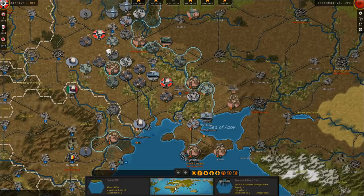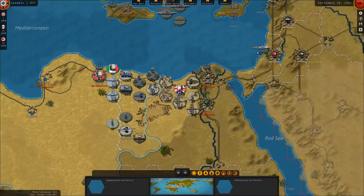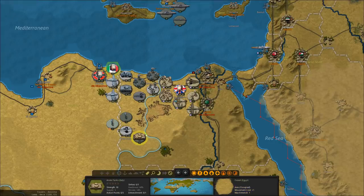In North Africa, things are going reasonably well. We just destroyed a British armored unit and a British Spitfire here to the side of the Qattara Depression — they had no supply. I'm going to see if it's worth taking a risk of shooting Italian armor across the desert to attack the British tactical and strategic bombers sitting in the rear. There's no supply there, but we should get at least one or two turns worth of combat, which would be more than enough to destroy either of those units.